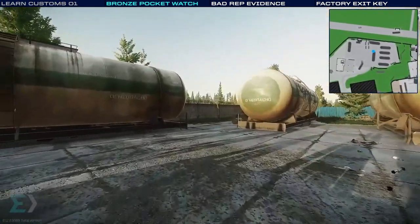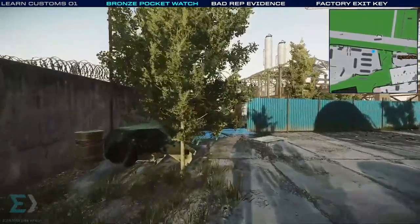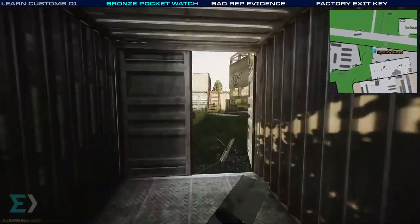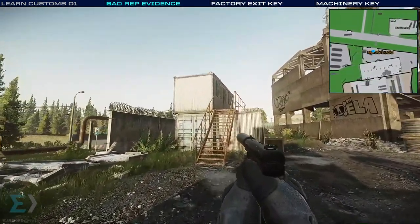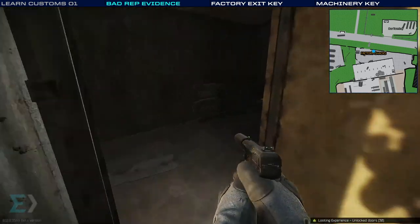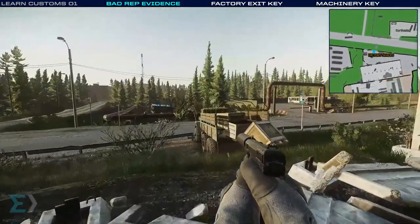You may have already noticed, but I'm showing you where many of the keys you need for these tasks are. Once we get to the dorms, I'll show you where to find the machinery key too. We'll head all the way down this way, pass through this container on our right, and we're almost at our next objective — number 12 of 32, for a task called Bad Rep Evidence. I'll show you where to find your documents, maybe on this table right to the right. I highly recommend using the wiki anytime you're doing a task.